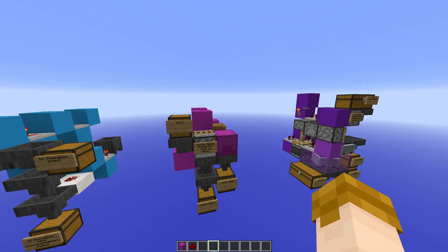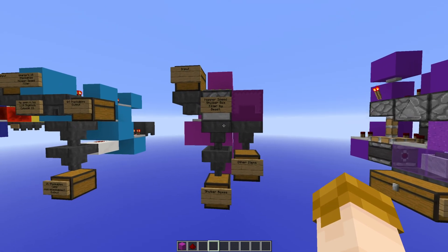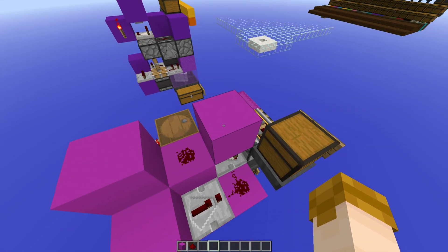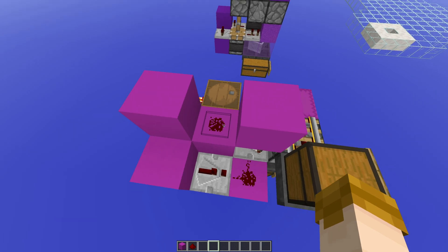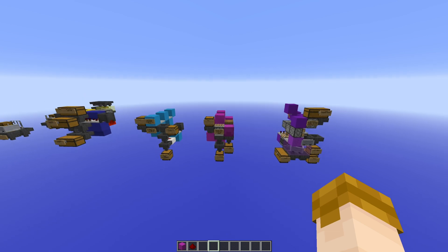Another thing — my original world download actually did have a minor mistake in it. This end of a shulker box filter that I had here on display was actually missing these two blocks and this redstone dust, and as such wouldn't actually function properly. So I've now fixed that in the world download.